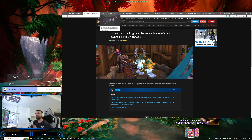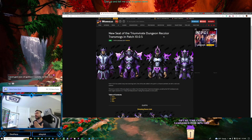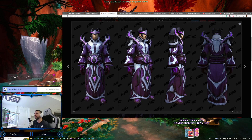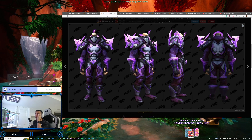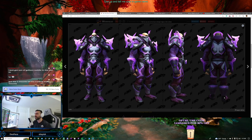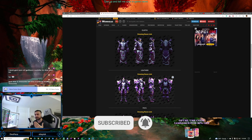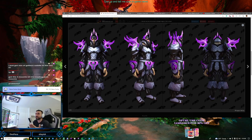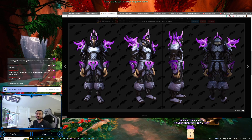I still think the trading post is cool because of stuff like this — check this out: a new Seat of the Triumvirate dungeon recolor. They're bringing back old gear and recoloring it for transmog. This isn't in the game yet, but most likely these recolors currently on the PTR are going to be trading post awards later on. If you're a Death Knight, by the way, this is a great transmog since you don't even have a heritage armor set yet.